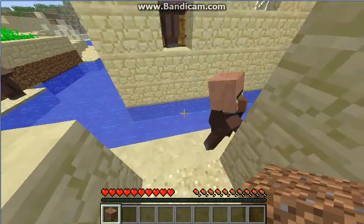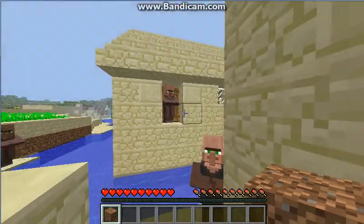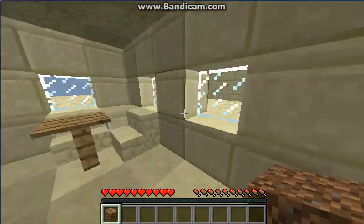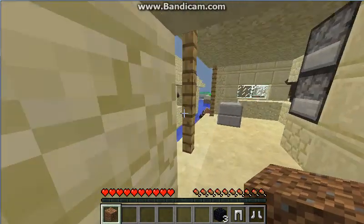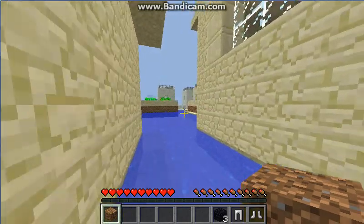Another cool thing about it is it's like half the city is flooded. Like his door is way up there. Here's the smithers shop and I think it has iron armor or obsidian. So this is the world. Like if you enjoyed.